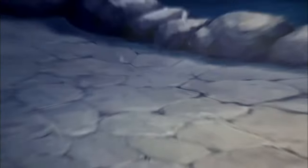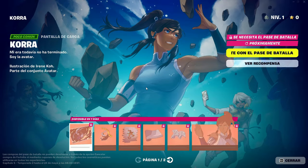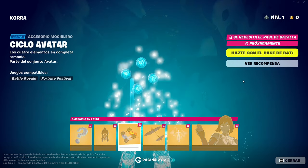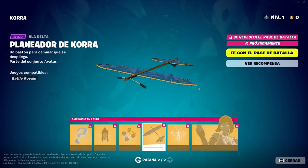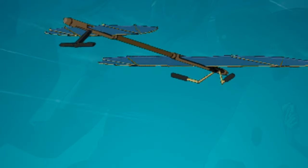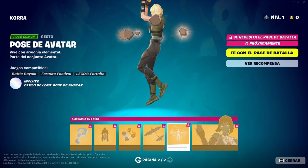On page 2 we have another background image mixed with other characters from the next event. Then a reaction emote where the Avatar's face is shown, a kind of backpack where the 4 elements are located that also looks great, and the glider of Korra which looks pretty good and even has an effect of flowing in the air. And an emote of the Avatar using the 4 elements, as if entering the Avatar state.